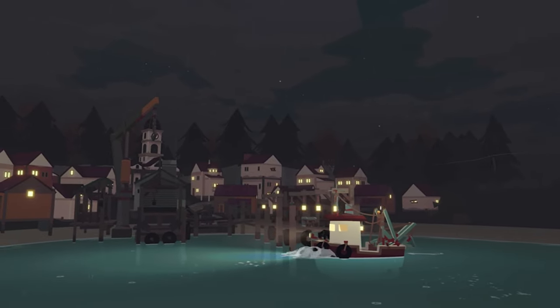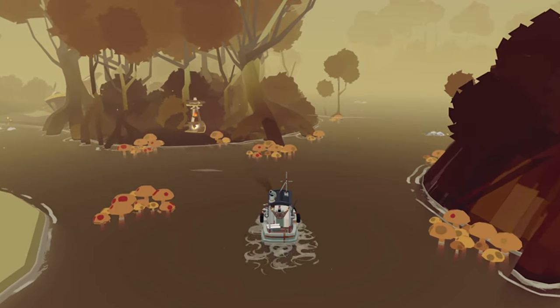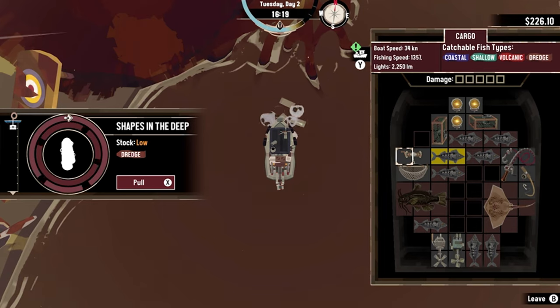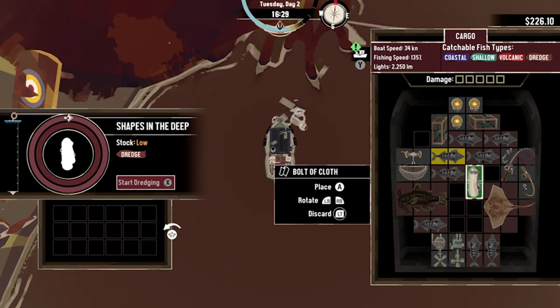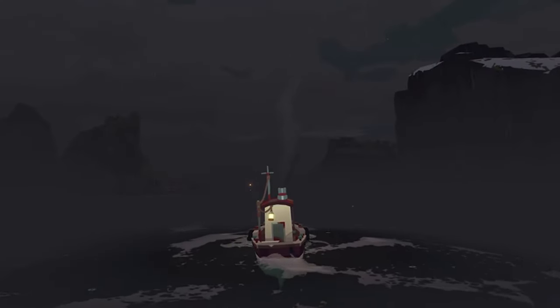Playing Dredge is easy — when you're fishing, you just have to press buttons following what the screen tells you. Dredge is a unique fishing game with a scary twist. It's fun to explore and manage resources in a beautiful world. Even though you can't play with friends, playing alone is still a satisfying experience.